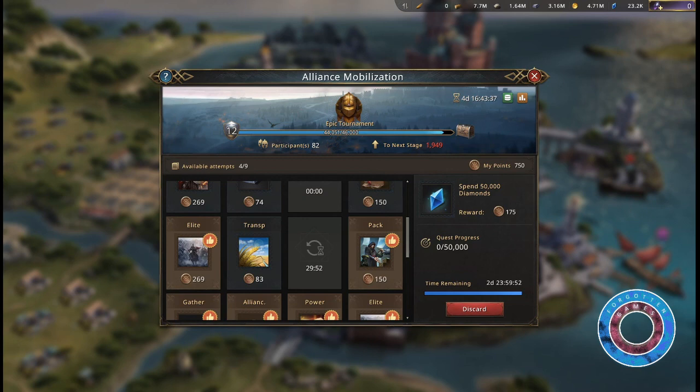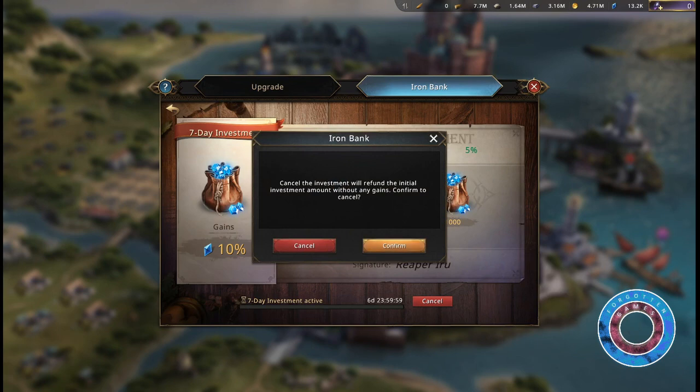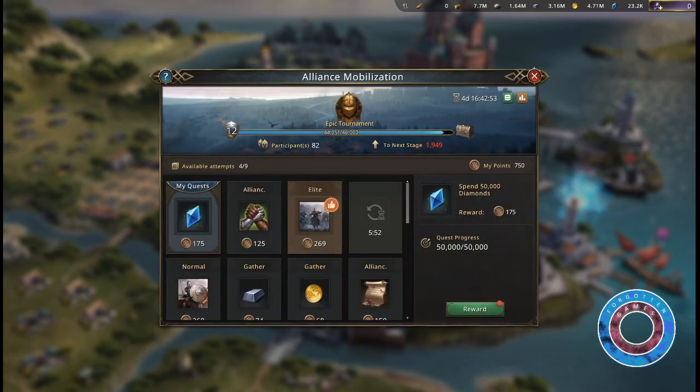Another quest is Spend Diamonds. You can easily complete a spent diamonds quest by going to your Iron Bank, then starting an investment, and canceling it right away. This will all count towards completing it.